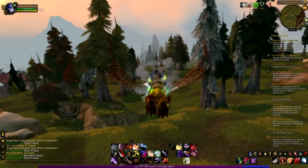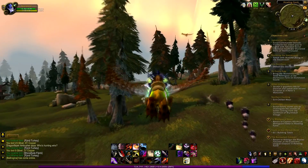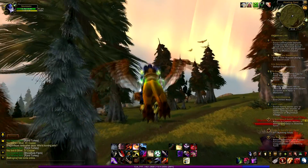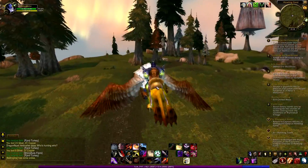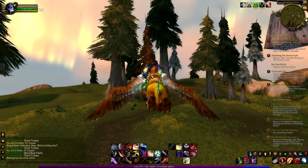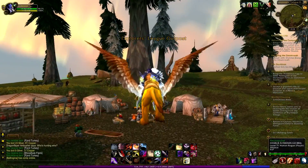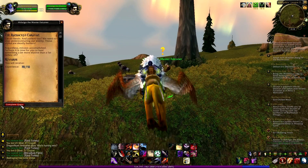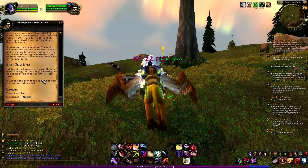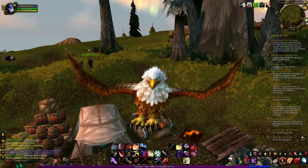Now let's go fly back to the Explorers League Outpost — not the expedition camp, the Explorers League Outpost — and finish this quest. I need to go this way, follow the road. Pretty soon I'm gonna get a level up — I need about 100,000 more experience and I'm gonna hit level 72, which is pretty amazing. Complete the quest and that's it. Now another quest has appeared, but I think this is gonna be it for this episode. Thanks for watching, bye!